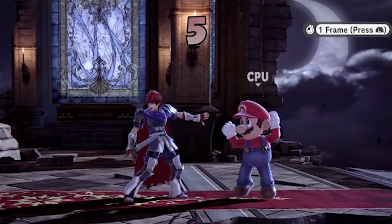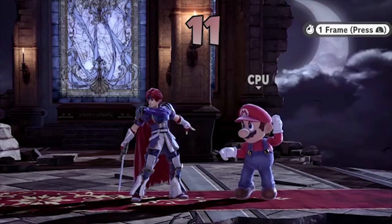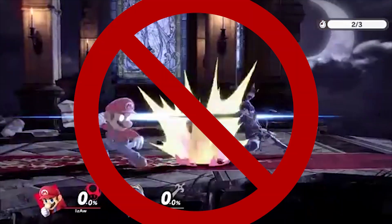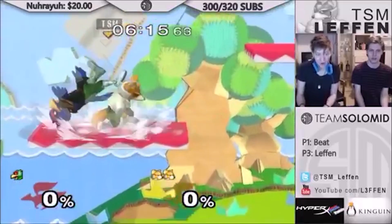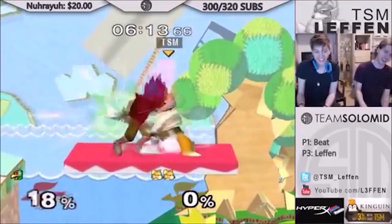The first major difference is the primary defensive options that players use. In Ultimate, dropping shield takes 11 frames, but in Melee it takes 15 frames, and there is no parrying. Combined with the increased shield stun allowing for better shield pressure, shielding in Melee isn't a very strong option overall.